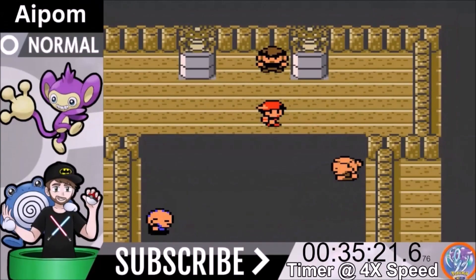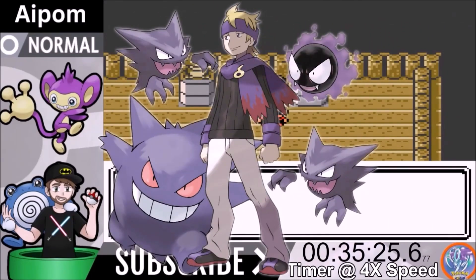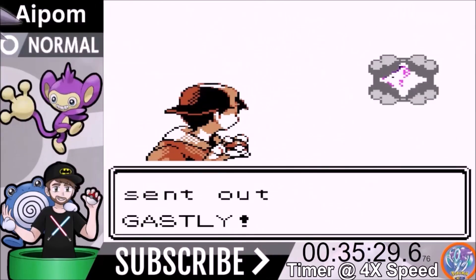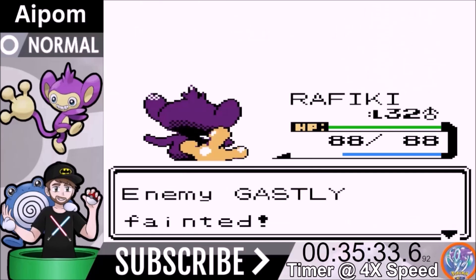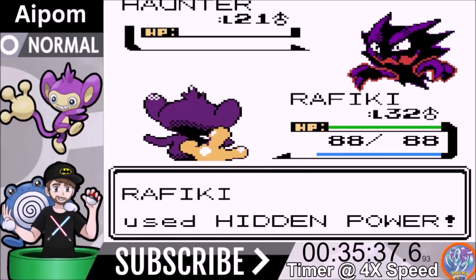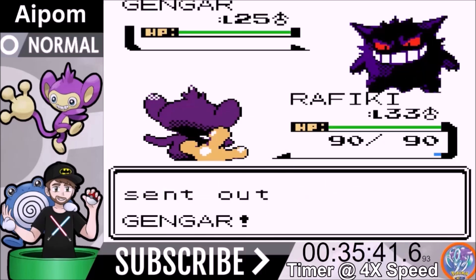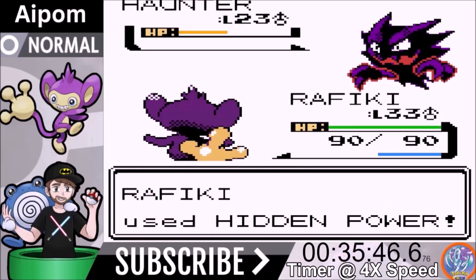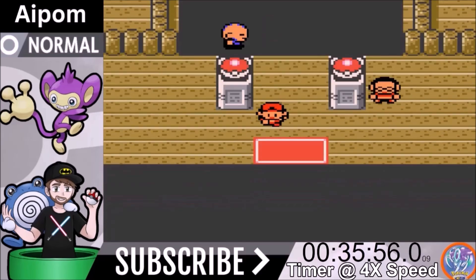We move into Morty's gym. Morty is the ghost-poison trainer with Gastly, Haunter, Gengar, and another Haunter. Gastly goes down to one Hidden Power Flying, Haunter one-shotted, and Gengar — we weren't sure but we got a critical hit one-shot. The last Haunter is also a one-shot. A very excellent run of Morty right there.